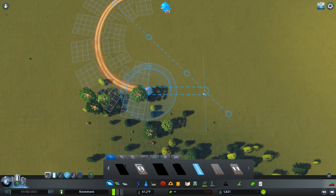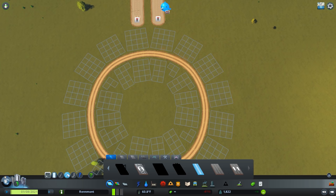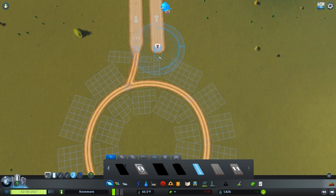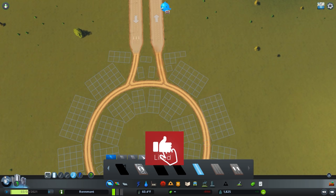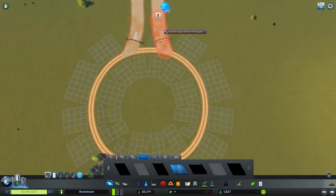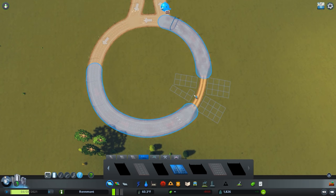To do that, you just use the curve tool. I like to go 10 tiles mainly because it's easy. You have to be really aware of the angle that you're coming in — you want to come in at a good angle so that vehicles don't have to stop. Mirror that on both sides, then go through and upgrade these, making sure the direction is correct. Your roundabout will want to be one way.